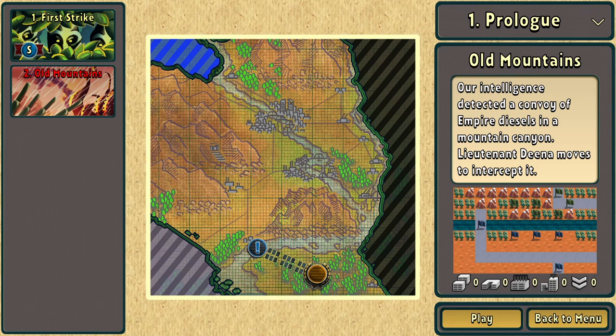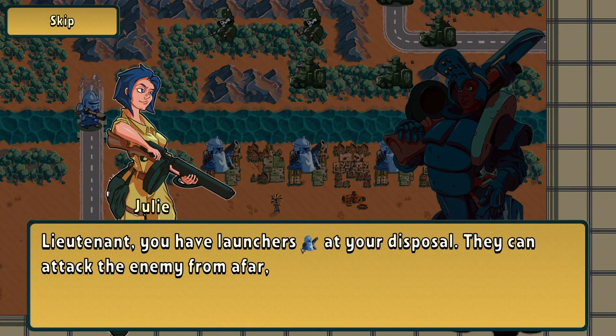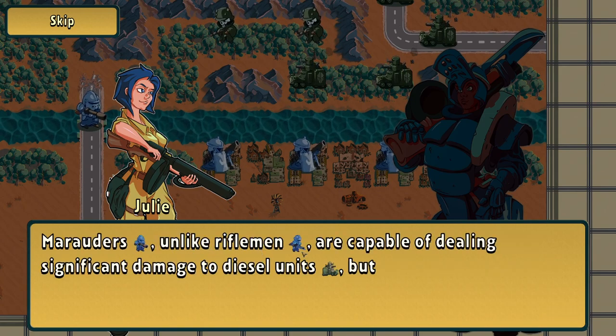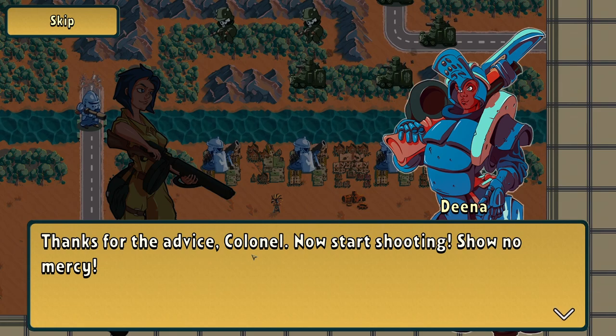The Old Mountains. Our intelligence detected a convoy of Empire diesel in a mountain canyon. Lieutenant Dina moves to intercept. You have launchers at your disposal — they can attack the enemy from afar but are vulnerable to close combat. Marauders, unlike riflemen, are capable of dealing significant damage to diesel units but are limited in movement. Now start shooting, show no mercy.